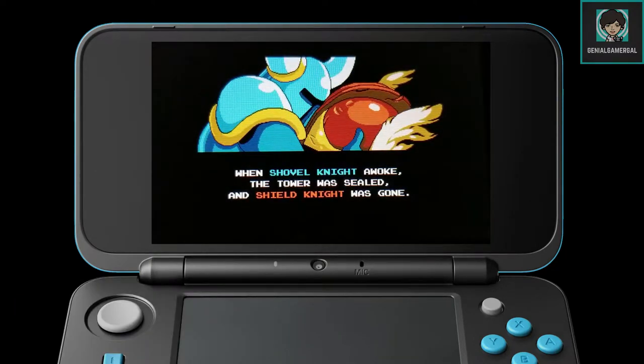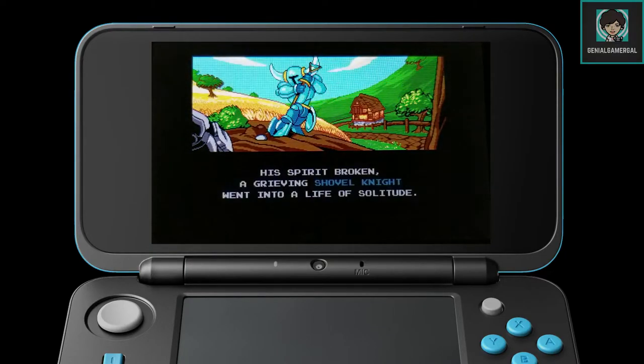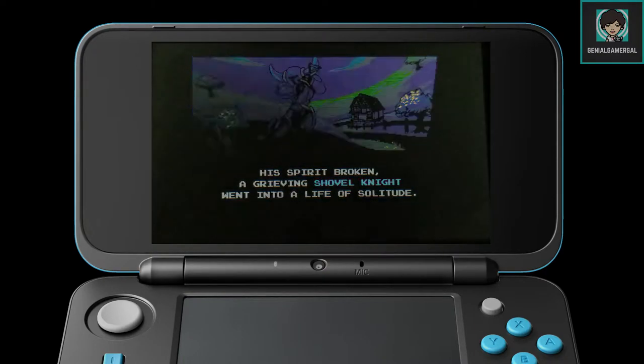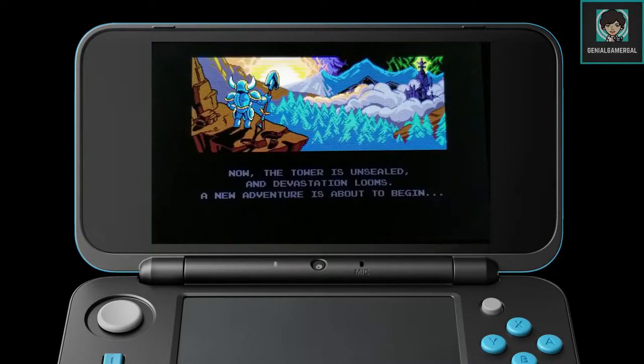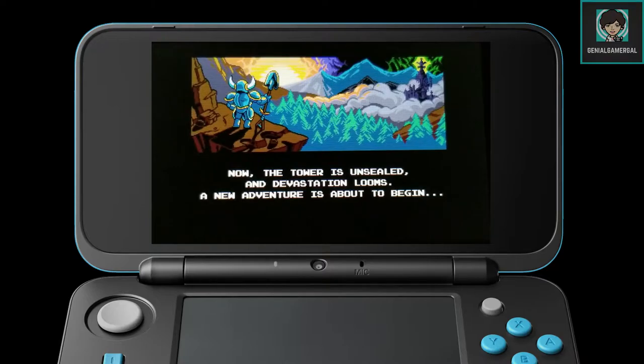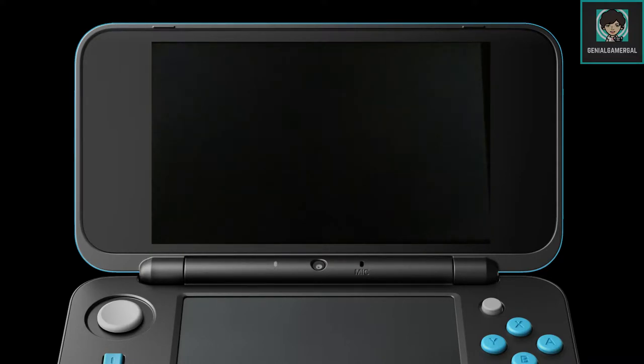First we're going to dive into the story of Shovel Knight. Even though this is a 2D platformer, it does have a bit of a story. Shovel Knight, who is the protagonist and wields a shovel, has to defeat the evil Enchantress and her knights — the Order of No Quarter — and rescue his beloved. There is some funny and corny dialogue between Shovel Knight and some of the townsfolk and other knights.